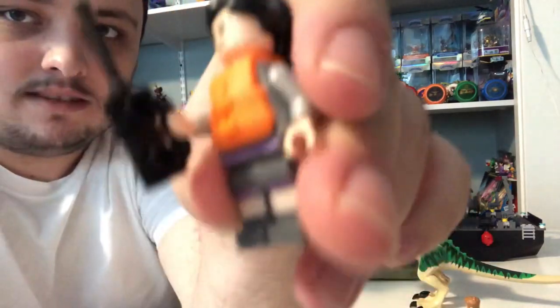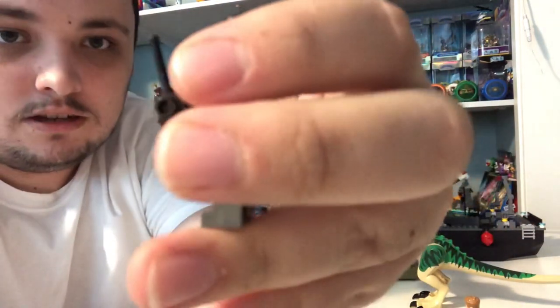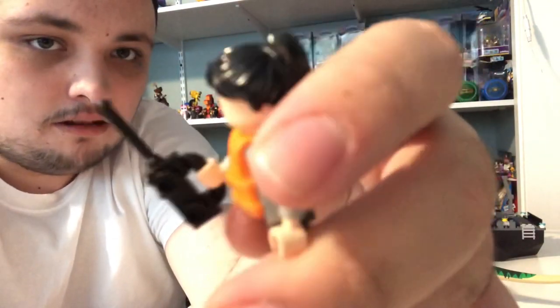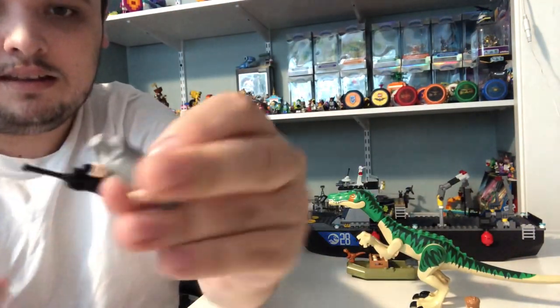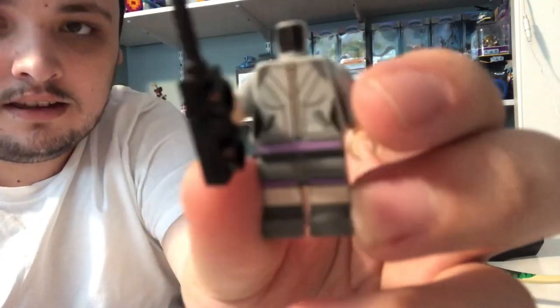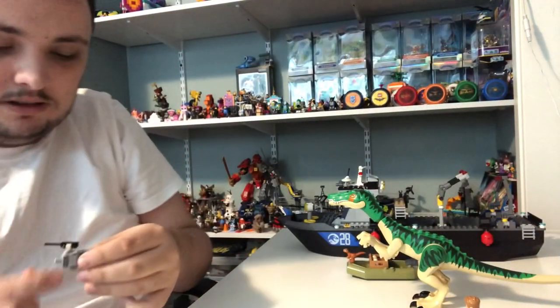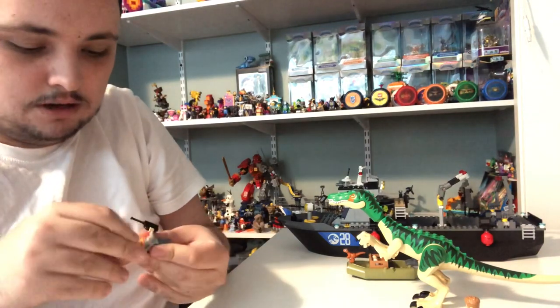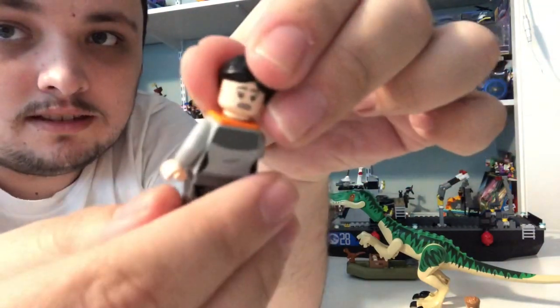Next, for the Camp Cretaceous characters, we got Yaz right here — it's short for Yasmina. She's got a walkie-talkie right here, and she's got her life jacket on, and she's got her black hair in a ponytail. When you take off her life jacket, you can see she's got her jacket right underneath, and she's got some skin print right there, shorts, and she's got her gray shoes on.